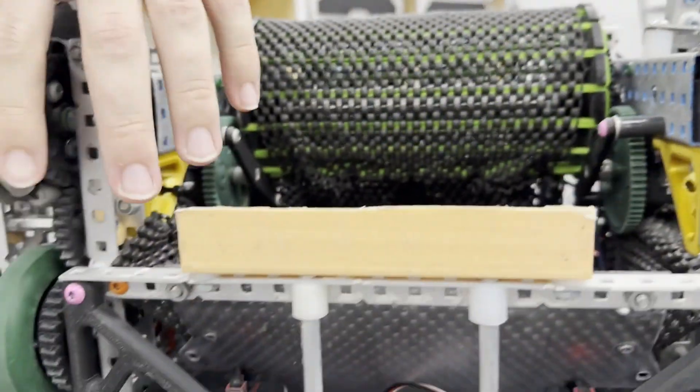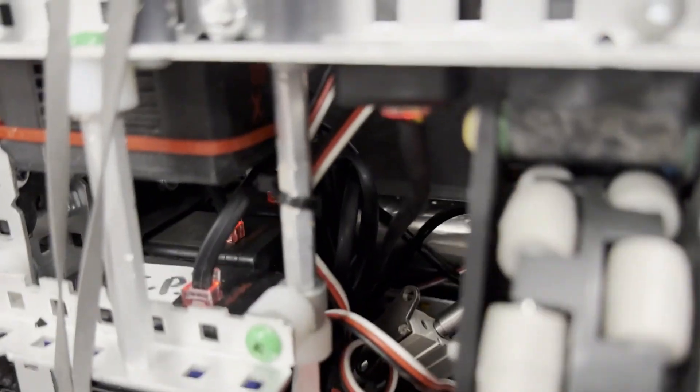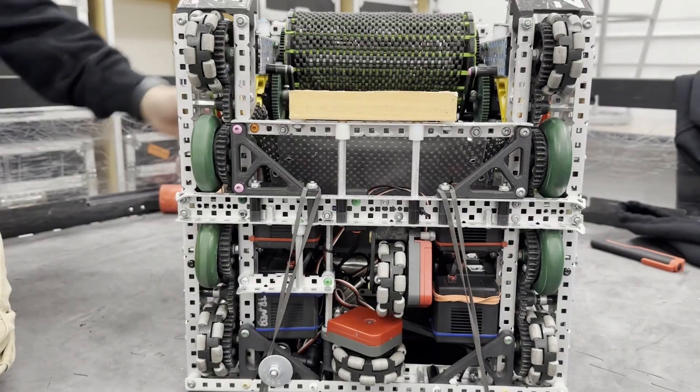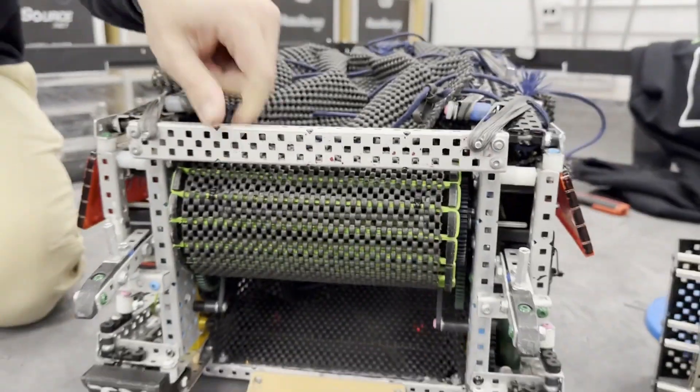Eight motors on this robot. All the gears are 3D printed. And then four traction wheels because we've got that catching strategy and we didn't want to get pushed.